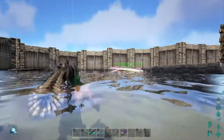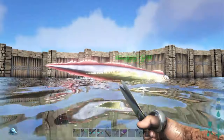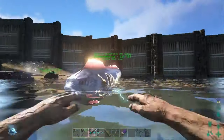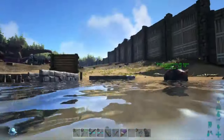Now look at this Electric Eel. This thing is pretty awesome looking, especially at night. It shines and electrifies at night. Too bad we can't ride it, but look at the colors on it - it's pretty badass.